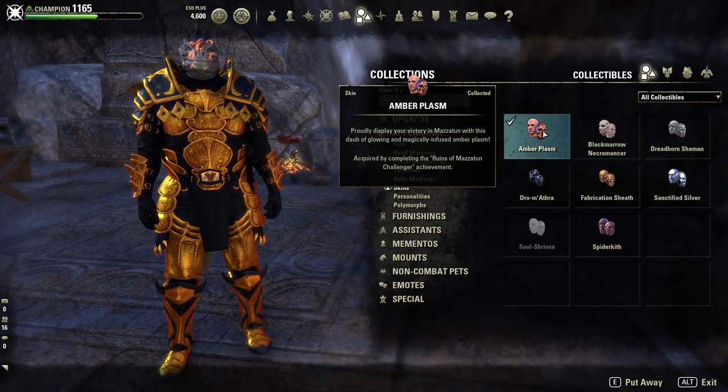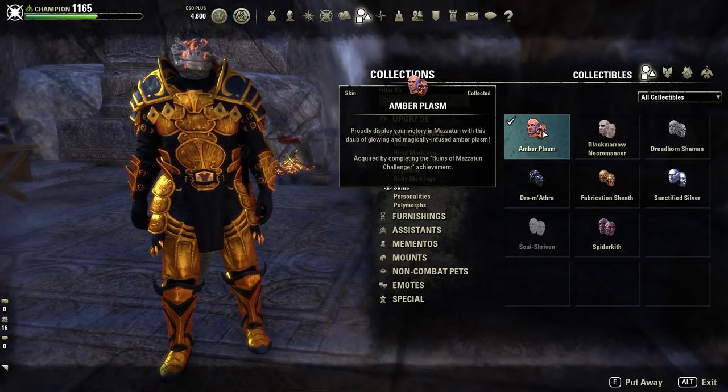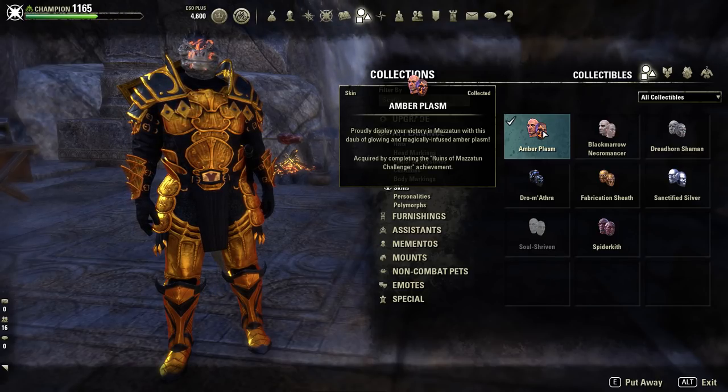Before I go on the outfit I'll quickly show you what skin I selected, just in case you have it for extra sexiness — that's the Amber Plasma skin. That is for completing the Ruins of Mazatun Challenger, so I think that's hard mode, speed run, no death, and one other achievement as well. Should you wish to have that, that's one way to get it — otherwise you can still run this costume and just adjust the dyes as you like.